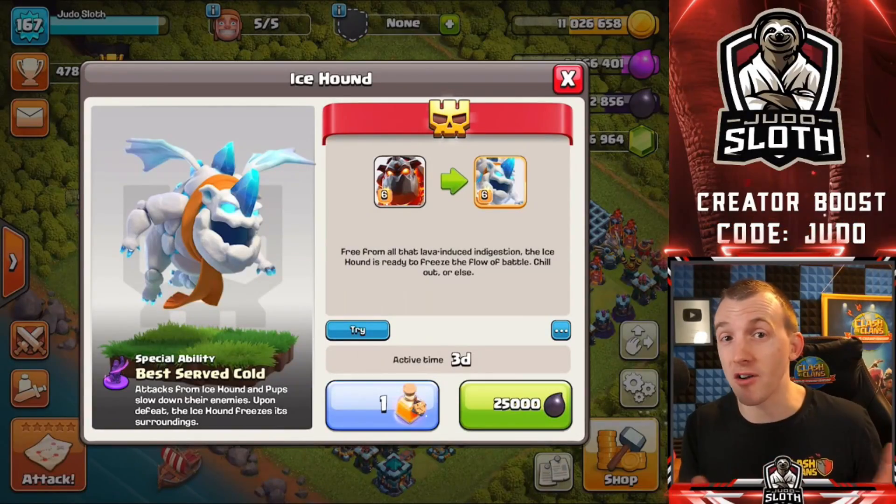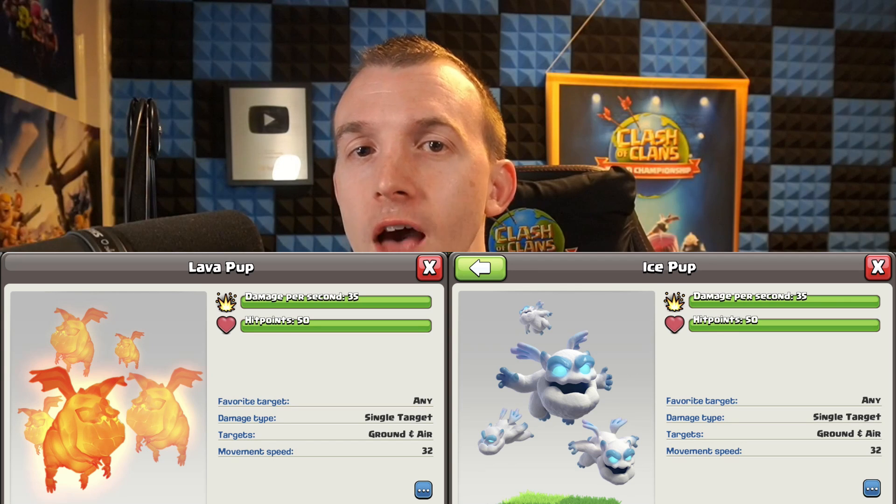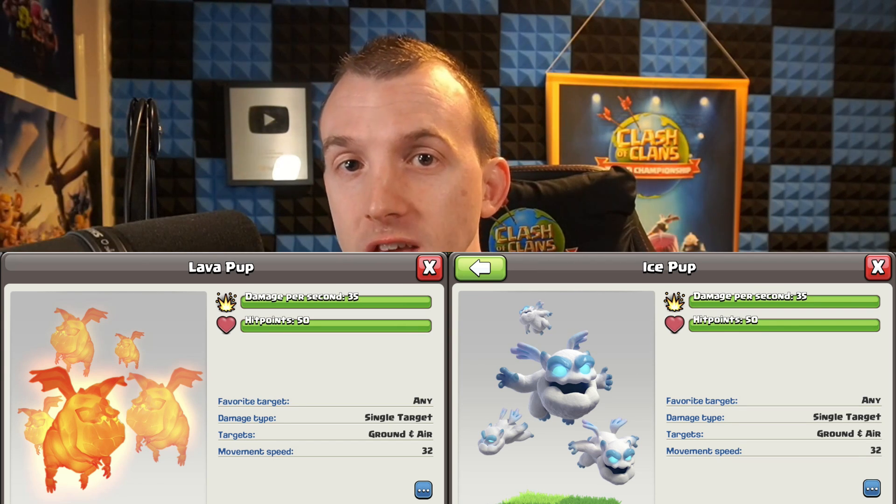One thing I forgot to mention about the comparison is that the Lava Pups and the Ice Pups have the exact same stats — 35 DPS and 50 hit points. You get more of the Lava Pups but the Ice Pups have the freezing effect, so I would argue that they are better.